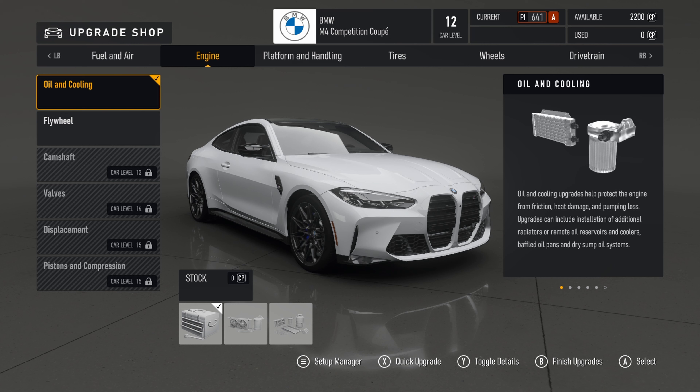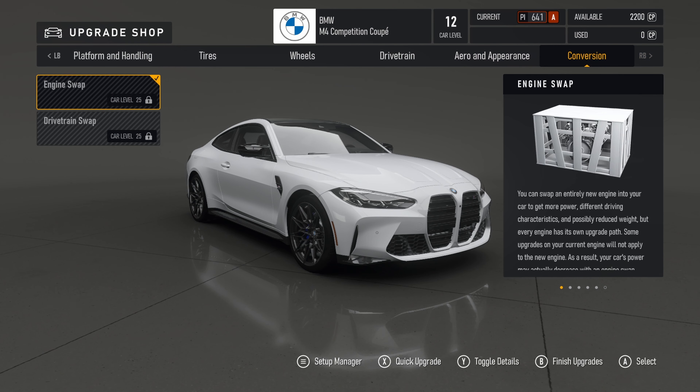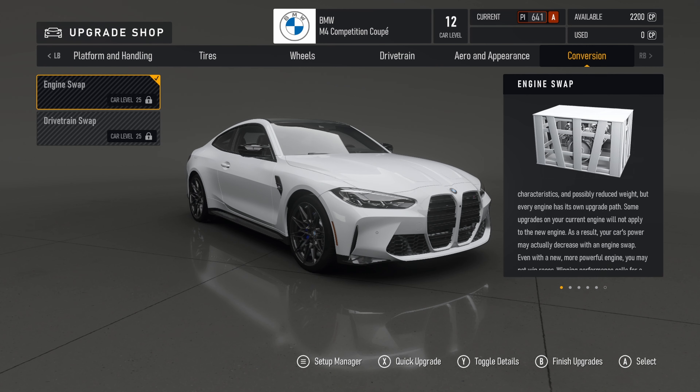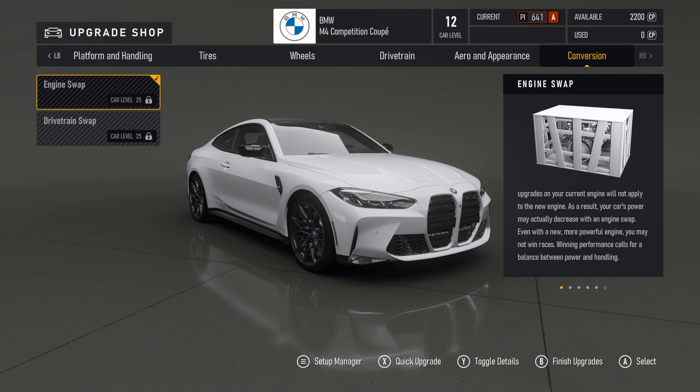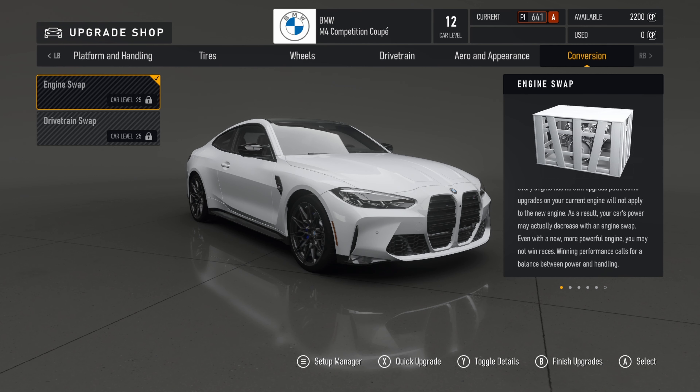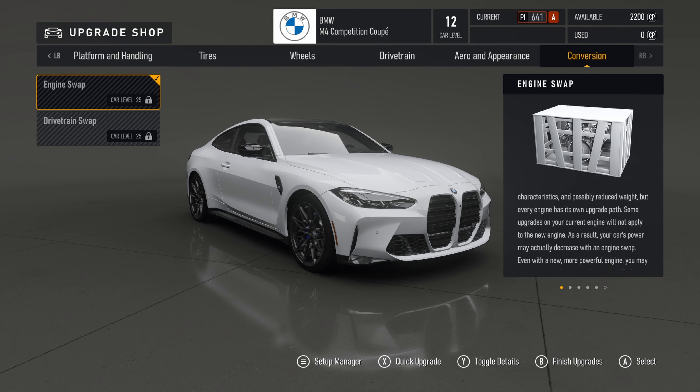And when we go to the engine tab, you can see at the bottom here pistons and compression — you only need to get your car to level 15 to unlock this. Before, I think it was level 25, maybe even 30. And it's the same story if we go all the way to the end to the swaps — the engine swap and the drivetrain swap. This was level 45, if not level 50 before. They've decreased the level needed to unlock these modifications significantly.